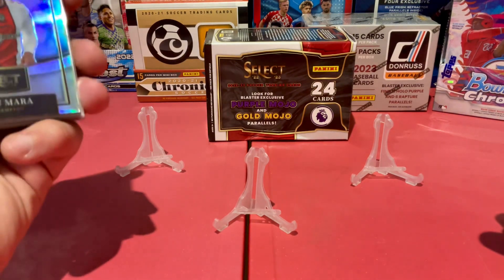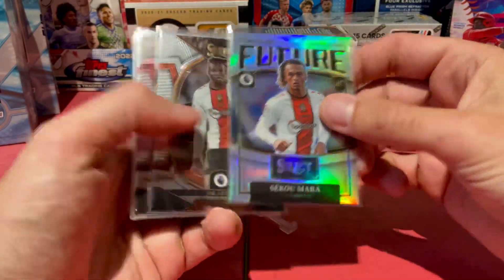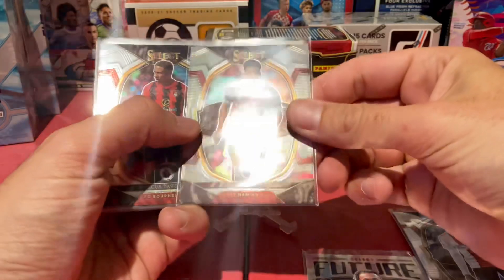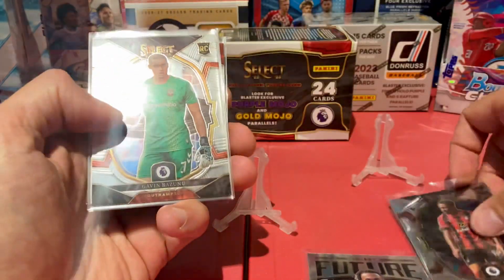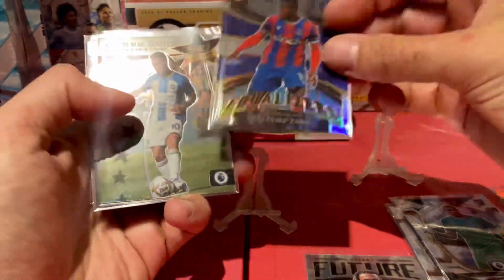Quick box recap for the Select 22-23 EPL box. Mara, Future Card, Eribo Rookie, Piqueta Refractor, Devarnier Rookie, Bazuno Rookie, Wilfred Zaha Equalizer.